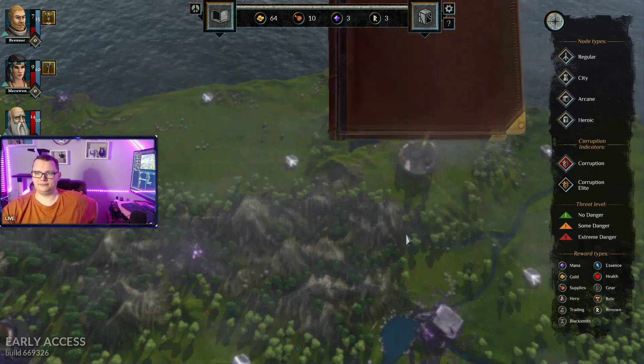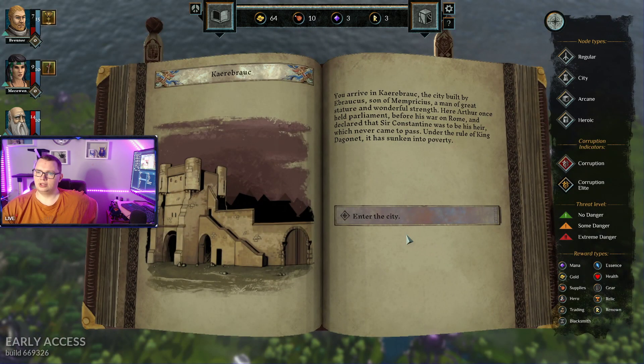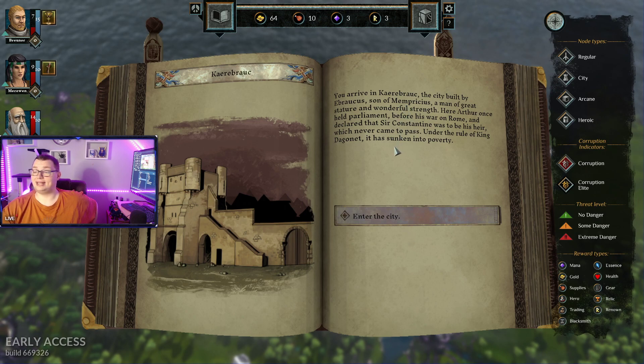Definitely go, please let me heal here. Writhe in Carabruic, a city built by... Oh my god, I can't... and his son. Can't pronounce any of those names.